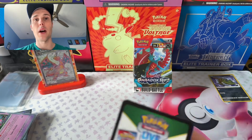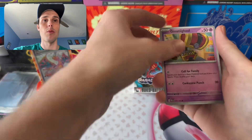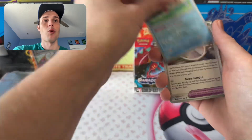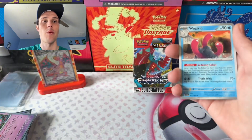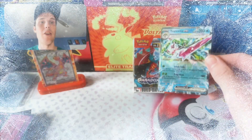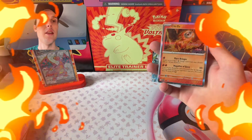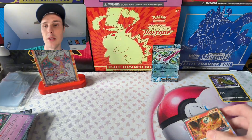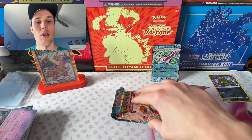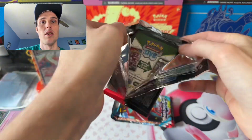This is our last extra pack, and then we've got the Build and Battle. I've struck out a few times on those Build and Battles, so my hopes aren't too high. But maybe it will be something good. And we actually get another Serena EX — what a shame. But this is awesome — we actually did get the Aegislash. And now we've got every single one! That's the first time I've ever had all of the stamped promos from the Build and Battles for a set. That's pretty cool.